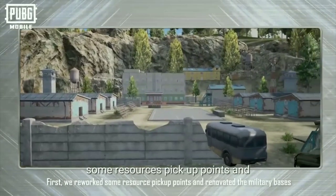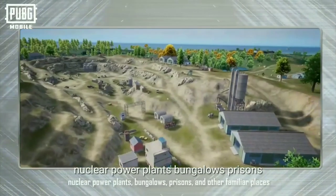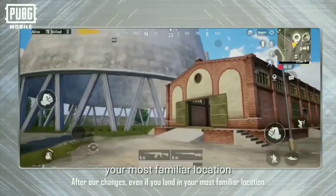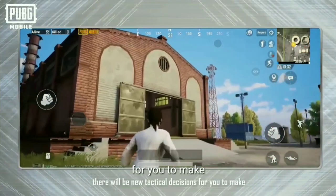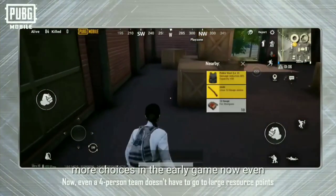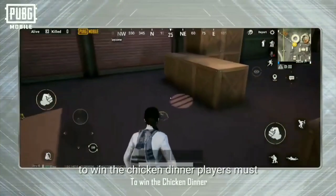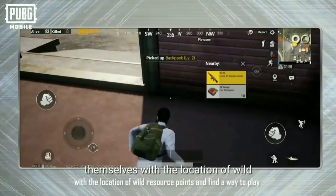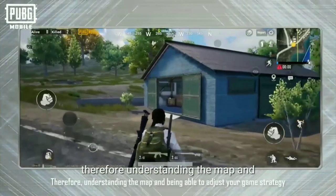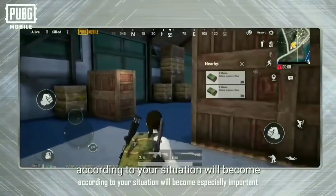We want all our players to smoothly adapt to the changes while having a brand new experience that maintains the fun of the original map. First, we revamped some resource pickup points and renovated the military bases, nuclear power plants, bungalows, prisons, and other familiar places. After our changes, even if you land in your most familiar location, there will be new tactical decisions for you to make. We also adjusted the game resources to provide players with more choices in the early game. Now, even a squad team doesn't have to go to large resource points to ensure they're well equipped. To win the chicken dinner, players must familiarize themselves with the location of wild resource points and find the way to play that's most suitable for them. Therefore, understanding the map and being able to adjust your strategy according to your situation will become especially important.